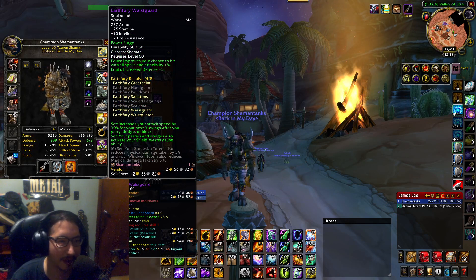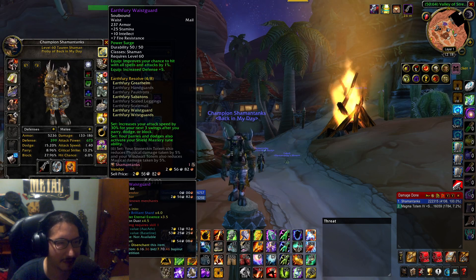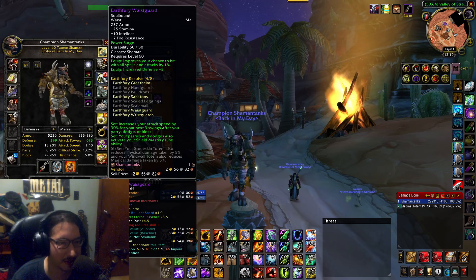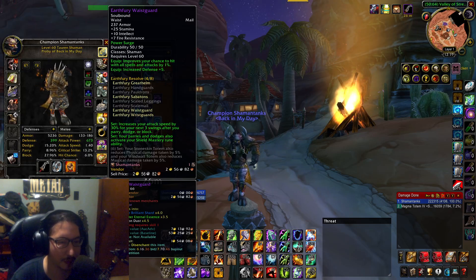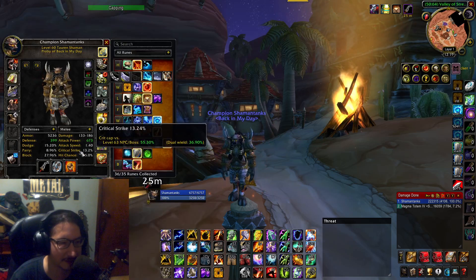My belt is the MC shaman tank tier piece - 25 stamina, 5 defense, and plus 1 hit. This helps towards getting parries and dodges, which also activates shield mastery. It's synchronized with the two-set as well - your attack speed is increased by 30% every time you dodge, parry, or block. As a tank you're actually going to get flurry more from defensive stats than from the 13% crit you'd have by default on classic era.